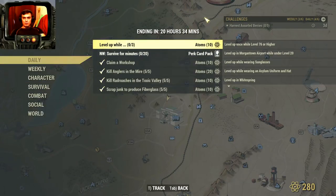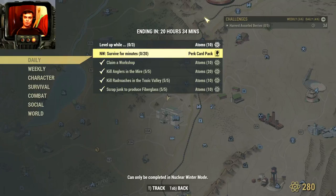And if you survive a nuclear winter for 20 minutes — basically every minute gives you plus one — you'll get yourself perk cards. All right, let's jump to the Atomic Shop.